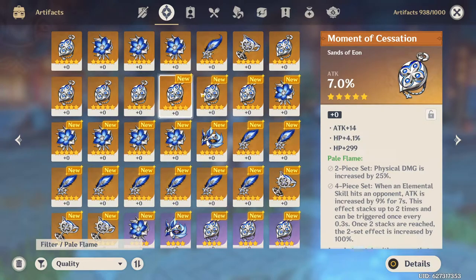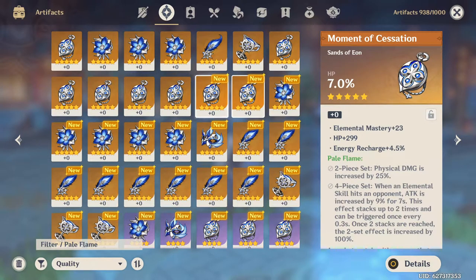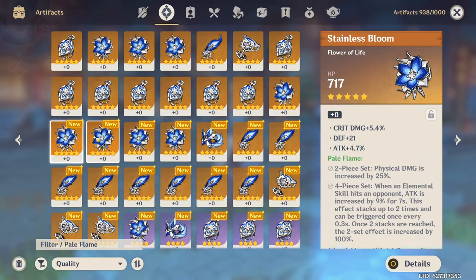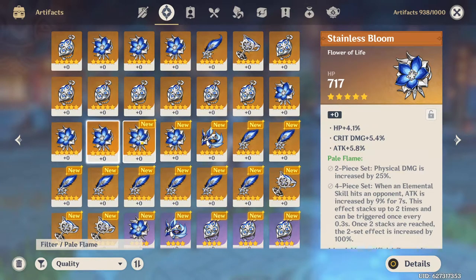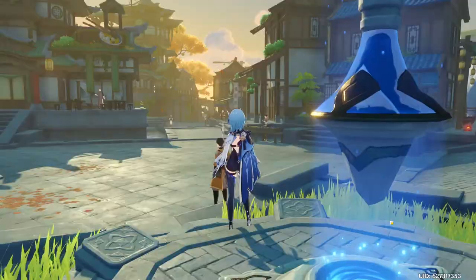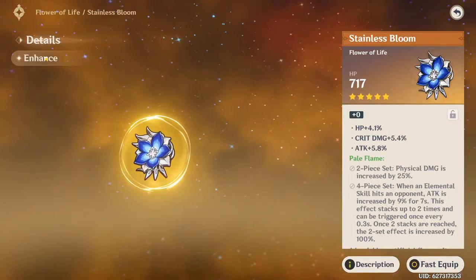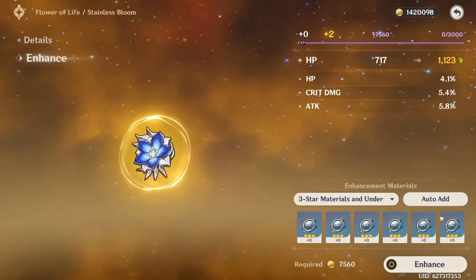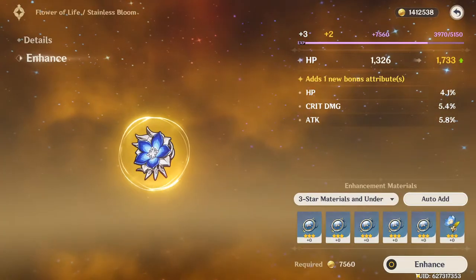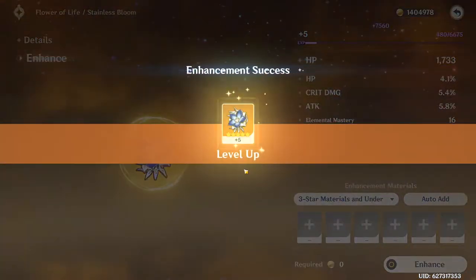For the record, I got two more Fragile Resin from my Adventure Rank rewards — hells yeah, so worth it. But in all seriousness, I'd say yes and no. To give you an idea of how hard it is to get the proper artifacts for your characters: I'm looking for the Pale Flame set for my Eula, so I did 60 runs of Ridgewatch. Out of those 60 runs, for my Attack Sands, I only got two Sands with the Attack main stat. Only two — and that includes five-stars and four-stars.